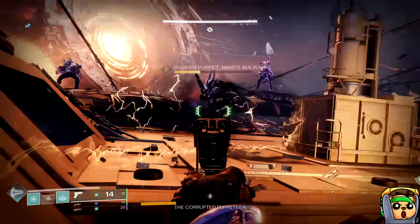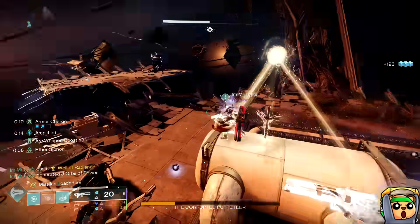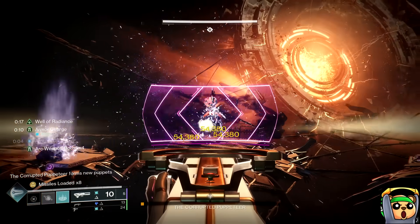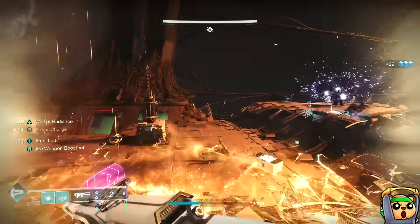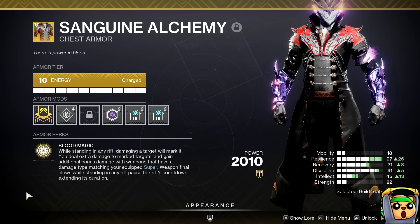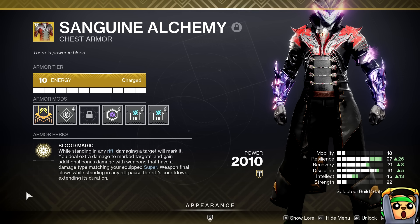These days, Sanguine Alchemy got a little tweak and now it's actually pretty damn good. You can still do the previous interaction with two different weapon types, but now Sanguine Alchemy gives you an x4 weapon surge on whatever super you're matching. Match your super with your Heavy and your Heavy gets an x4 surge, then you can feed whatever you want into your boots. The ability states: while standing in any Rift, damaging a target will mark it. You deal extra damage to marked targets and gain an additional bonus with weapons matching your equipped super's damage type.